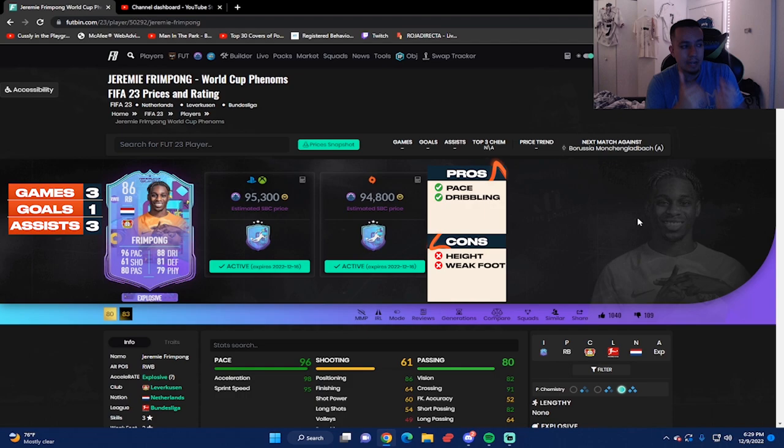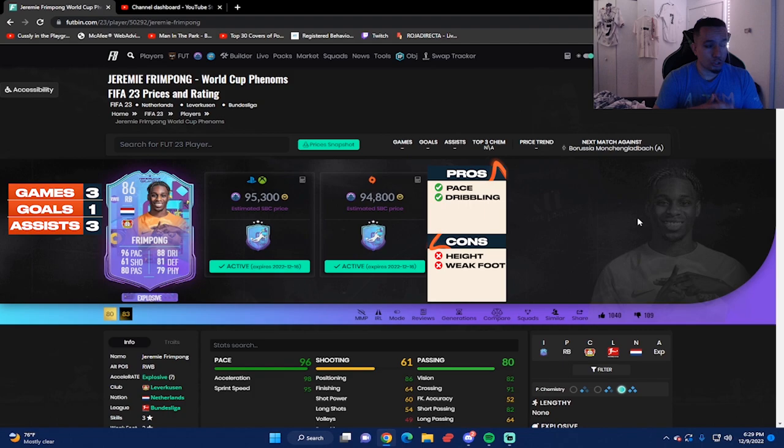Defending was an issue on the inform, and I do like this card's positioning much better — he has 82 defensive awareness and 80 interceptions. He doesn't wander off like the inform did; Frimpong on the inform would sometimes just be in no man's land, but with this card he stays in position. Physicality-wise, Frimpong still gets bodied but not as much as the inform, so that is at least a solid improvement. Also, 94 stamina — he's going to last you the whole game, which is great.